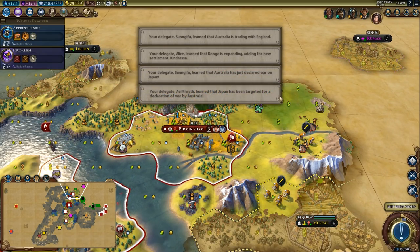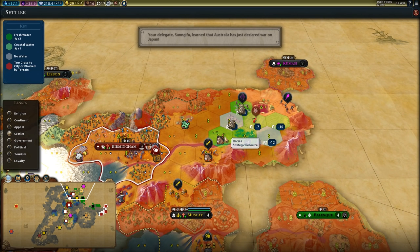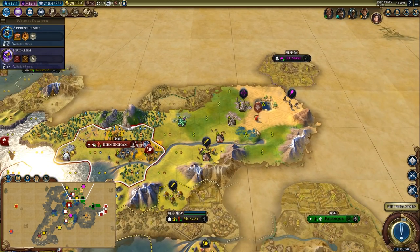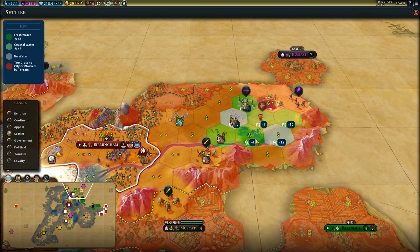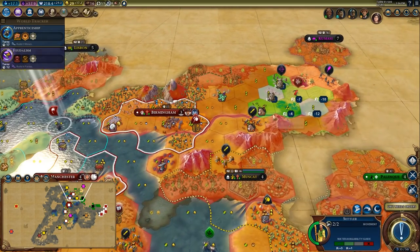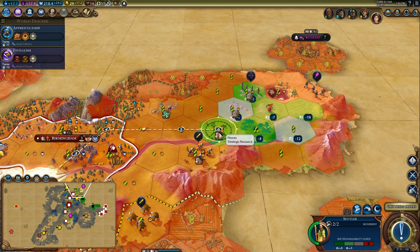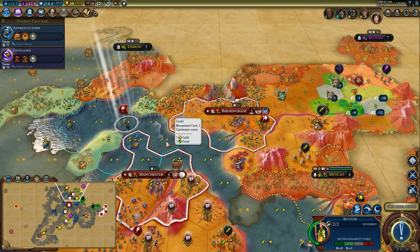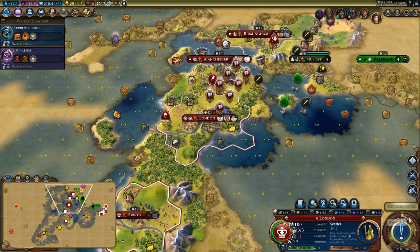I could settle on horses — if I settled on horses I'd have better defense. I think I might settle on horses here, then I can do a holy site, campus, plus something else in this triangular area. Yeah, I'm going to settle that to claim it. We've got another settler coming — how much to purchase one? 405 gold, that's a pretty decent price.